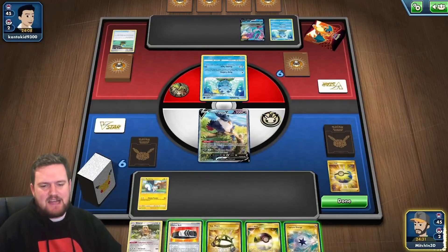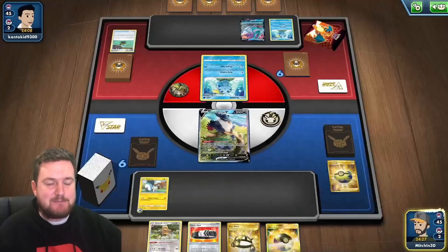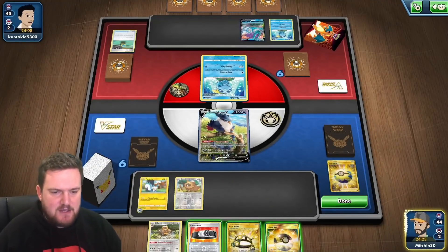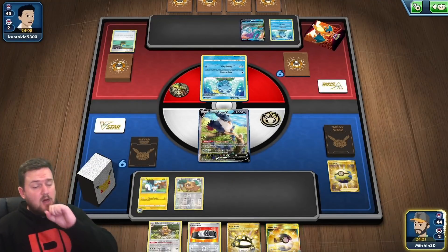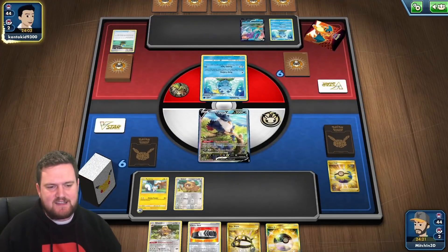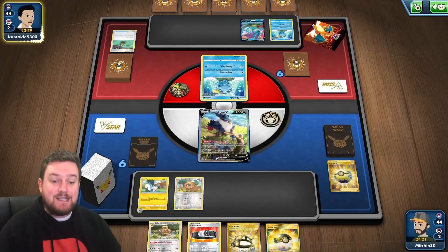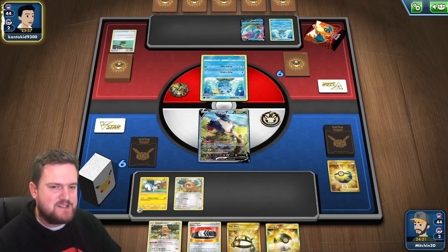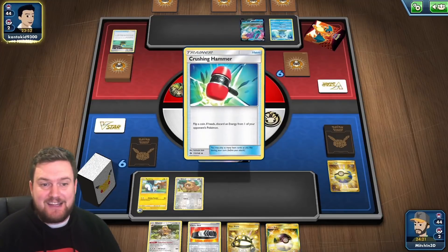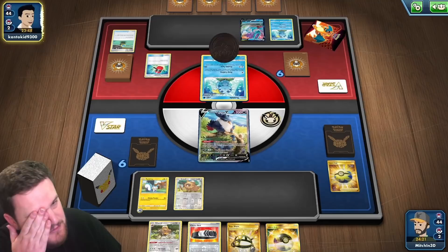We're going to play Pachirisu down and use our Capture Energy to search for a basic Pokemon and put it on the bench. Bidoof seems like a good option. We've got EXP Share and Choice Belt in hand, which is fantastic. Bibarel is in hand too, so if we can get a solid turn off of our Bibarel using Industrious Incisors... or we just get Crushing Hammer flipped into oblivion.